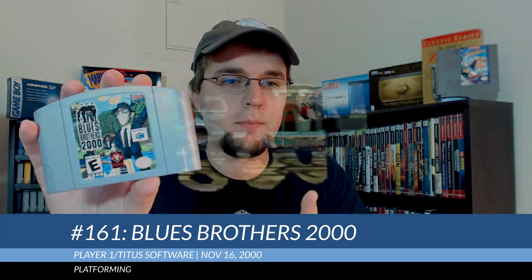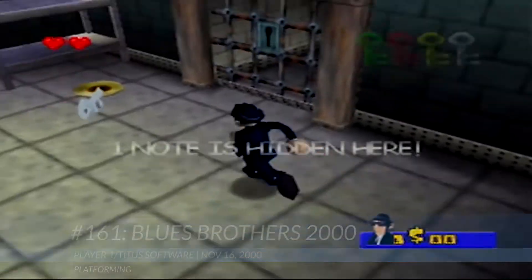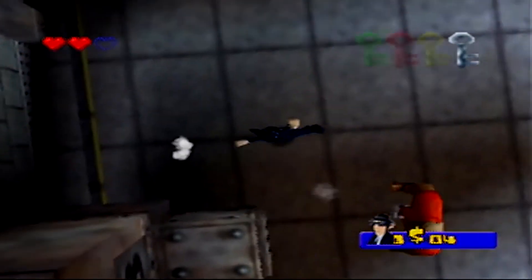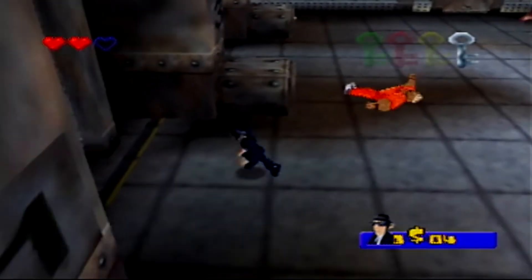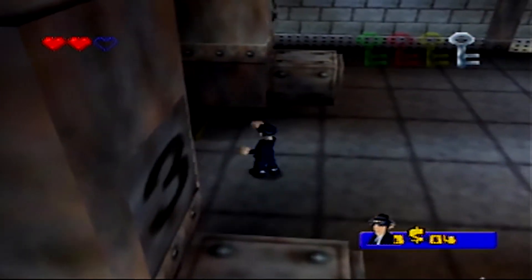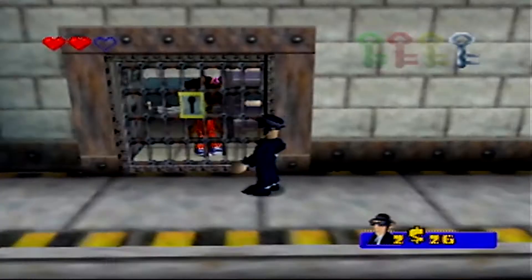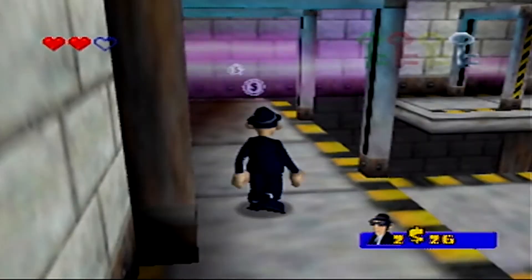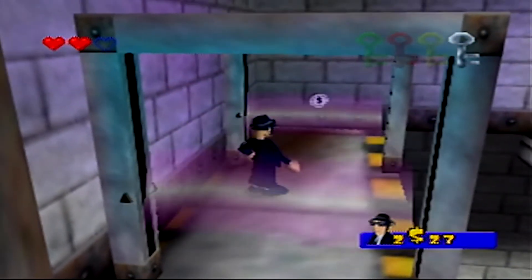Number 161 is Blues Brothers 2000, which I paid $4 for. This game is a 3D platformer and was initially a Blockbuster exclusive title. The controls in this game are terrible — they feel delayed, which makes moving around, jumping, and attacking enemies quite difficult. The camera controls are bad too; the camera doesn't follow you very well and makes a super annoying sound when it hits a wall.